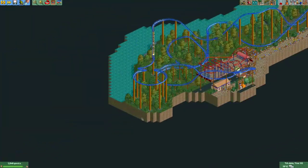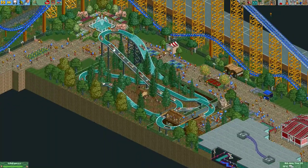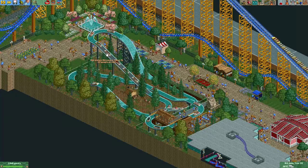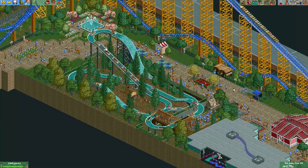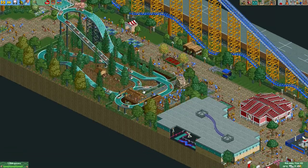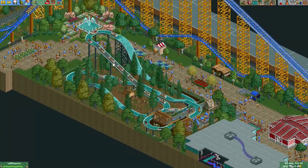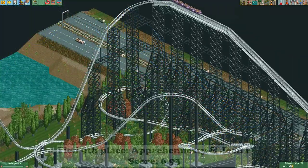There was something else I noticed in this park — this log flume just has an insane amount of boats, going right after one another. When you're playing a scenario this might be a good way to do it, but when you're trying to make your park look nice, it could have done with about one third of the amount of boats that it currently uses.